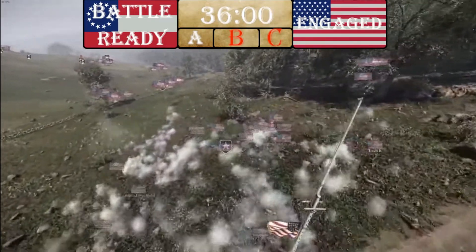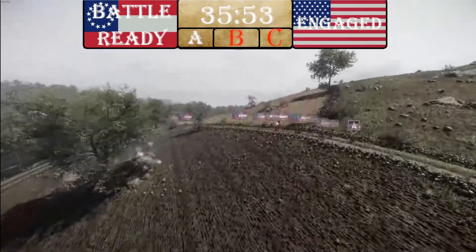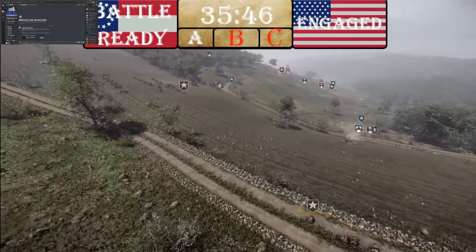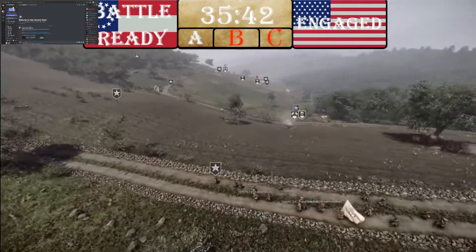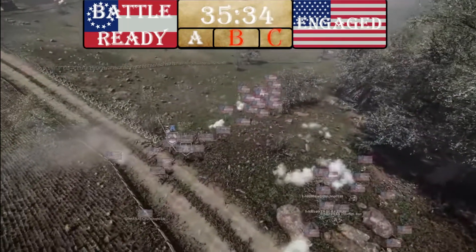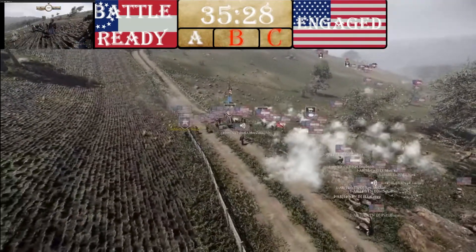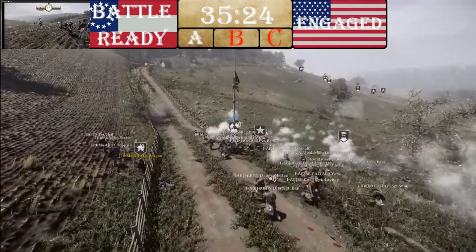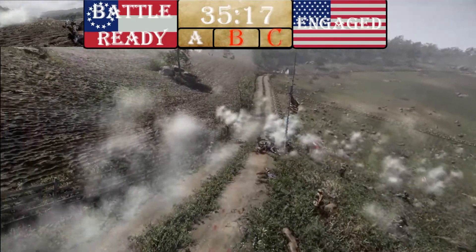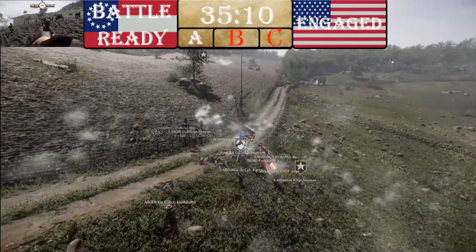That immediate push from CSA got blunted by that extra company moving in. But to the side, we see a CSA company moving around, taking the advantage of the high ground at A — possibly to deny Union artillery firing opportunities. More CSA coming in. Is USA going to be able to get that flag up even for a moment? No — they are denied the cap. That's a huge play on the Confederates' part.